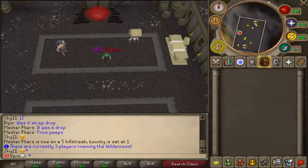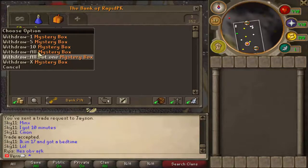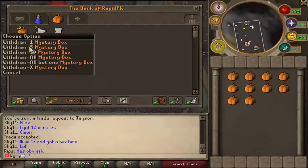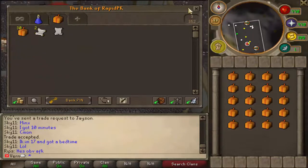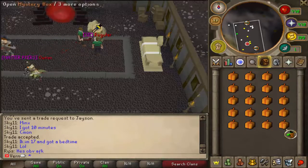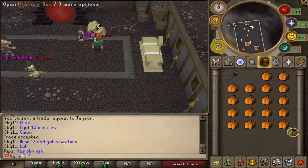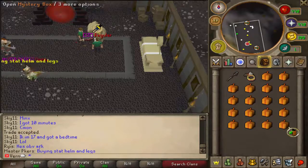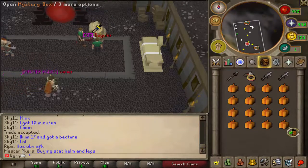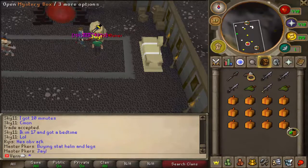I'm gonna start opening up the boxes. Alright you guys, I have the 50 Mystery Boxes in my bank, so I'm gonna take out 20 — yeah, 20 seems more reasonable. Good luck to us on the first 20. Right off the bat we have: Zero Staff, Archer's Ring, BGS, BGS, BGS, Robin Hood Hat, SGS, Robin Hood Hat.